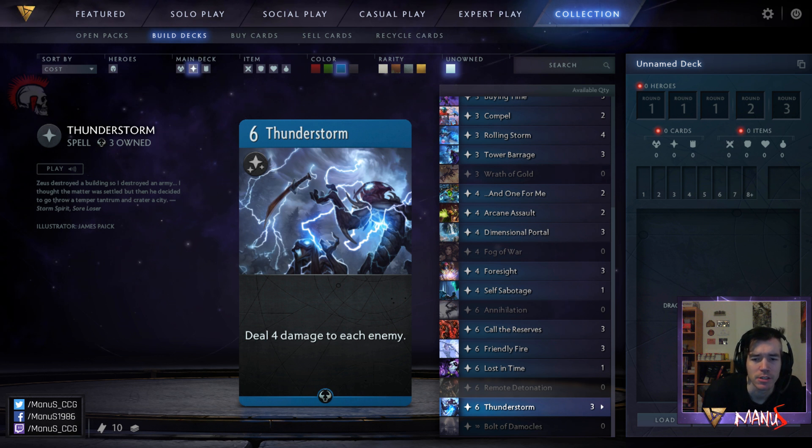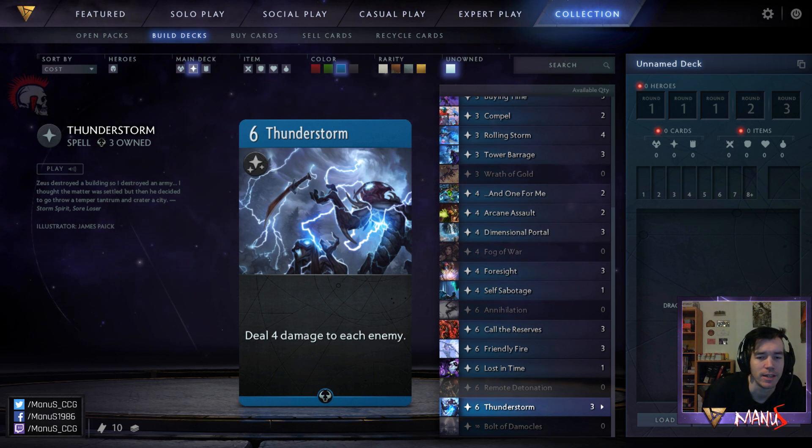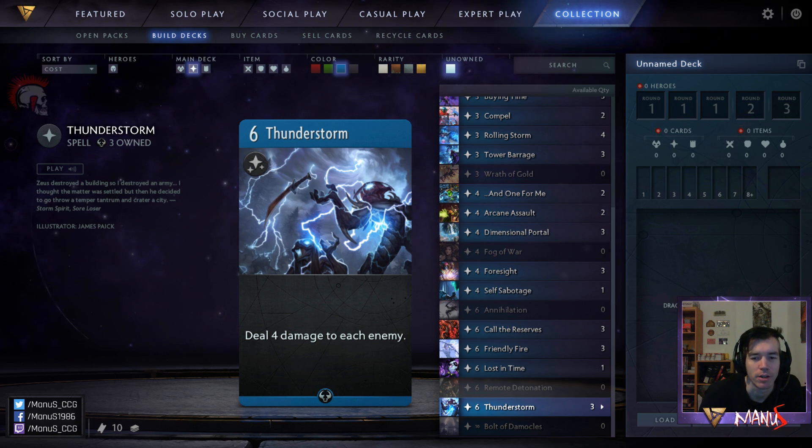Next we have Thunderstorm. Basically a slightly better Remote Detonation — it only deals four damage, but it deals four damage to each enemy regardless of what is in front of them, which is really powerful. This is a great sweeper in limited. In constructed it's usually outshone by cards like At Any Cost and Annihilation that are more powerful, reliable, and dedicated to what they do, but in limited this is great. Multiple copies can get clunky, but the card is really powerful and can turn around a lane.